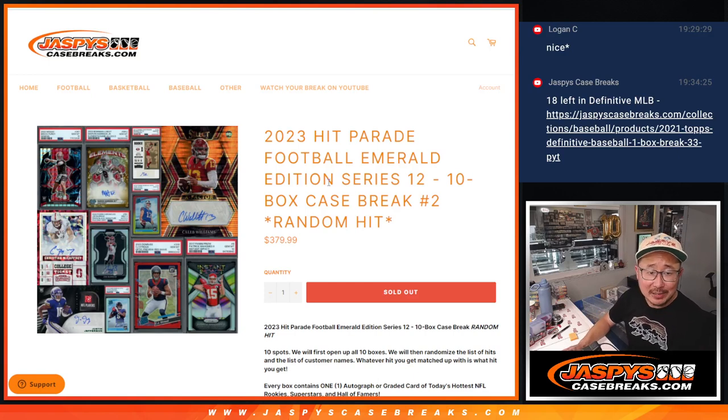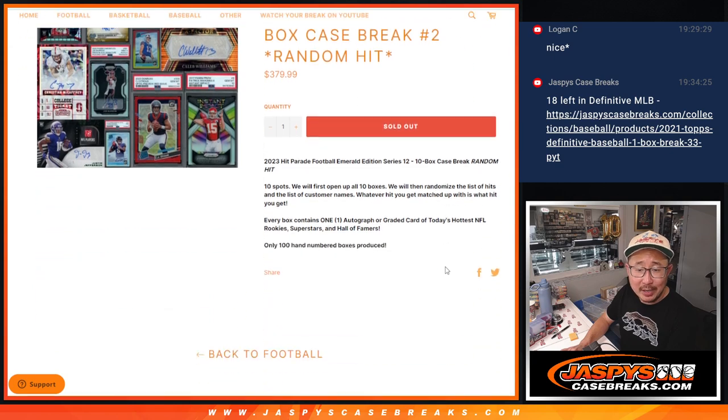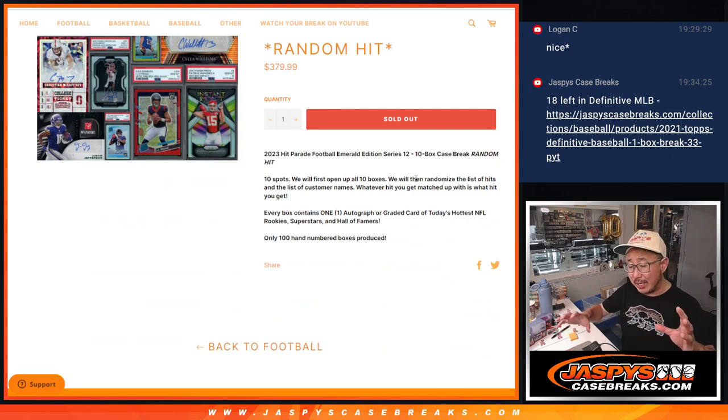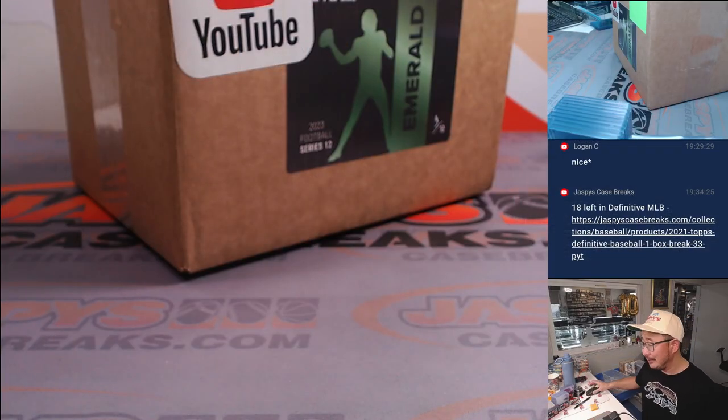Hi everyone, Joe for Jaspi's CaseBreaks.com. We did it. We knocked out the 2023 Hit Parade Football Emerald Edition Series 12, 10 box random hit break number two. It's a random hit — you're guaranteed something. We're going to open up the 10 boxes and then we'll show you all the hits. I'll type in the hits and then randomize your names, randomize the hits and we'll match you up with something, hopefully something awesome.